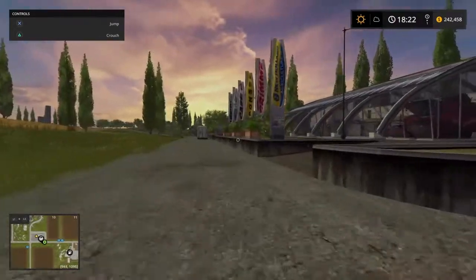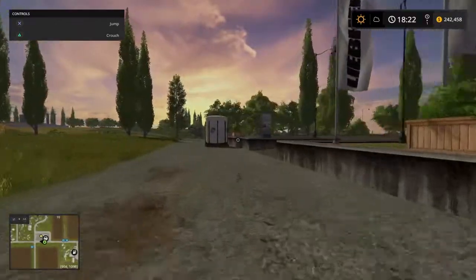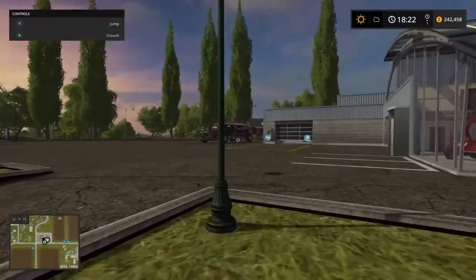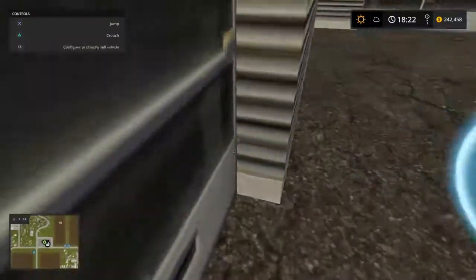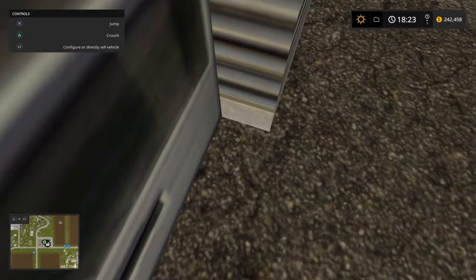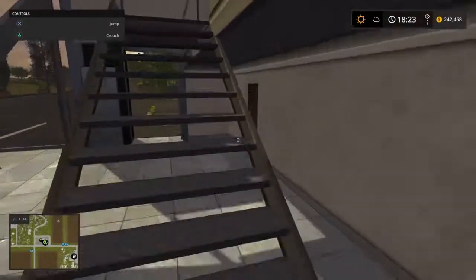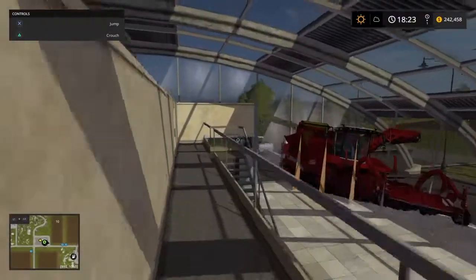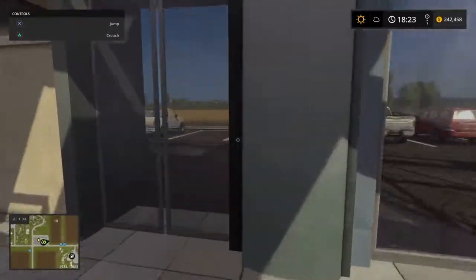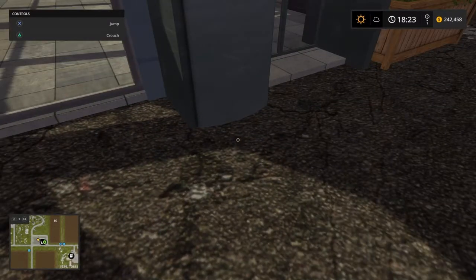So here we are at the store. I've already played this map, that's why I've got decent equipment. A gold nugget would be right here for you guys, right there. Then if you come into the shop up these stairs, there'll be a gold nugget just here. There should be one just outside the store just here — I didn't get it on camera, sorry about that guys.